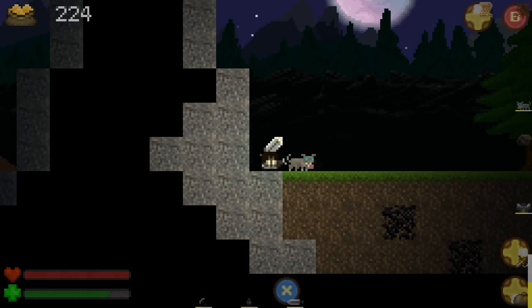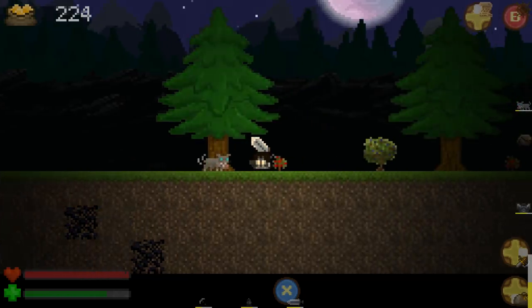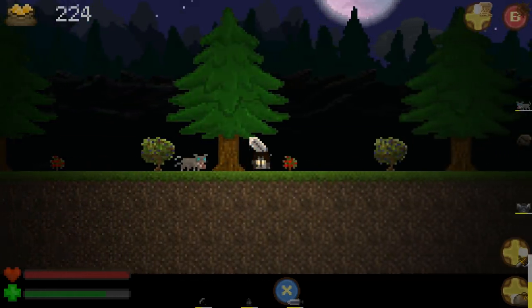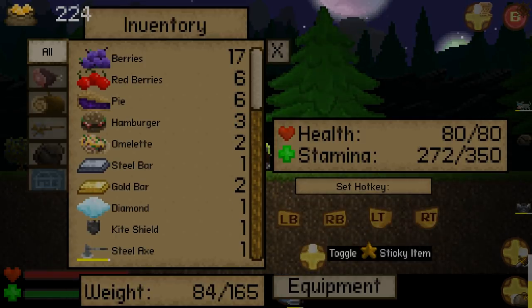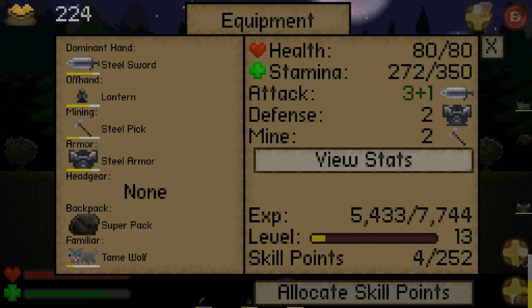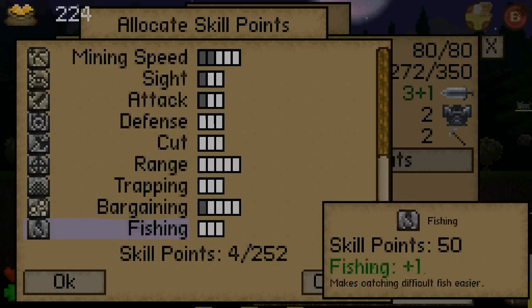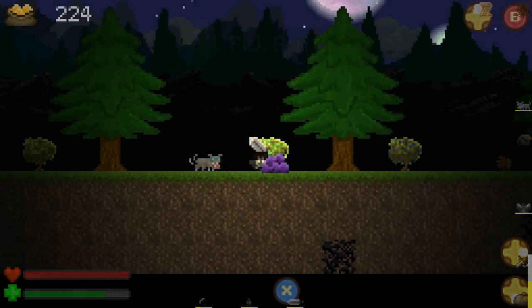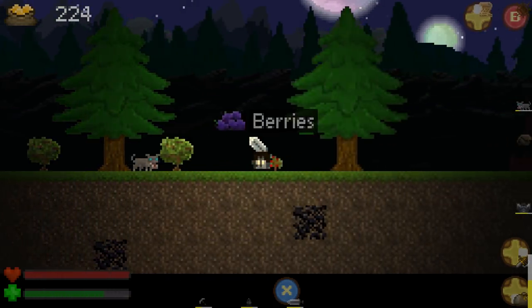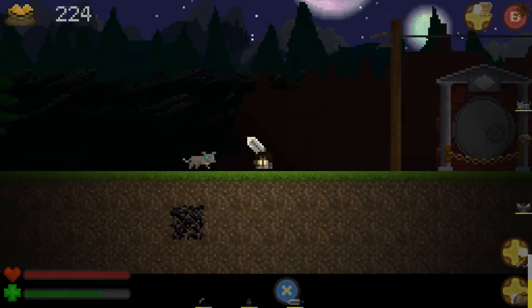Maybe I should have actually put my level ups into mining. If I can — I only have four skill points, so that's not enough. I've already put two points into mining speed. That's only mines tiles faster, so that shouldn't do it. I don't actually know how to get past that mountain.